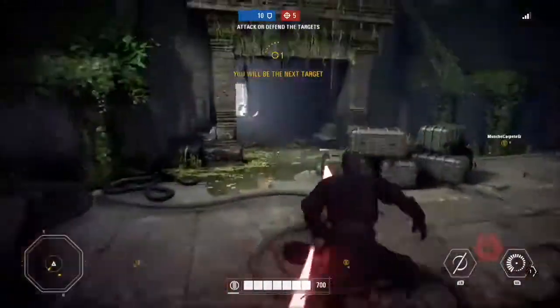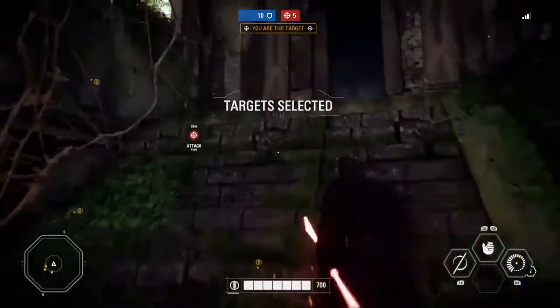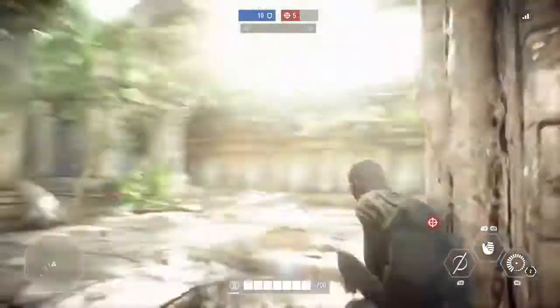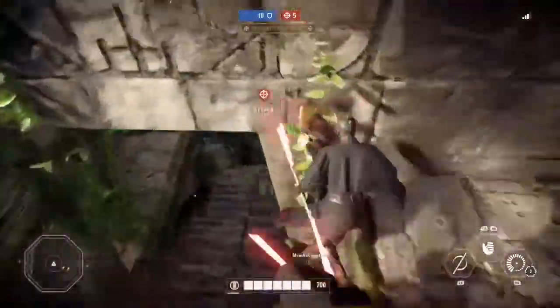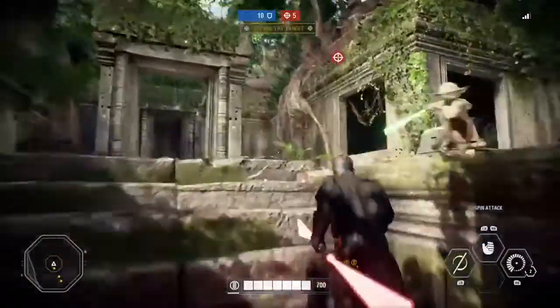The missile launchers are used in a slightly different way — there will be more of these available, the range is much longer than normal, and the lock-on time is very short. In addition, droids won't be marked while holding the launcher by the other team. However, they won't make the AT-TE weakened — instead, they just deal damage.